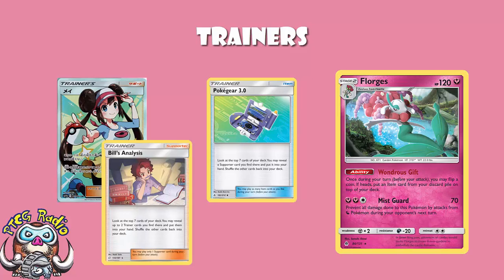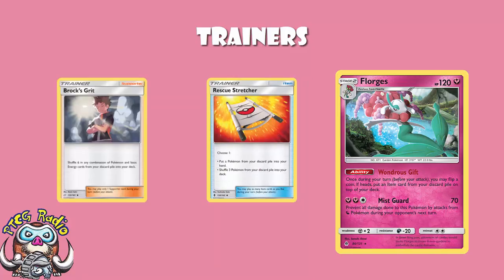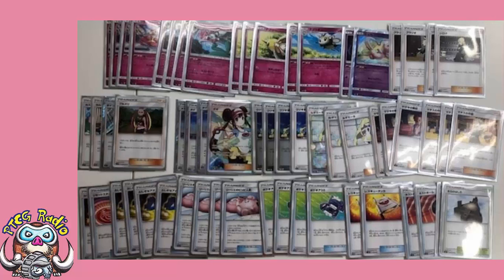You'll need some kind of Pokémon recovery. Pre-rotation, Rescue Stretcher will do fine, but post-rotation you'll probably want Brock's Grit. This is a slow deck where you can afford to play Brock's Grit, plus you're playing Lieutenant Surge's Strategy anyway. When we hit the rotation, we're really not losing very much at all. You're losing two Nest Ball, but you're only playing two anyway. You're not playing Guzma that everyone else is worried about. You're losing Rescue Stretcher, but because it's a slow deck, you can easily play Brock's Grit over it.